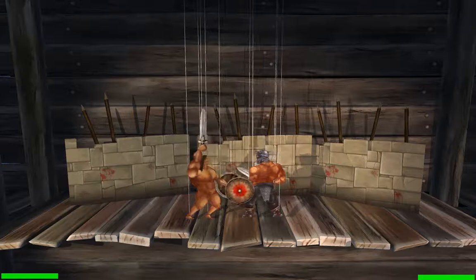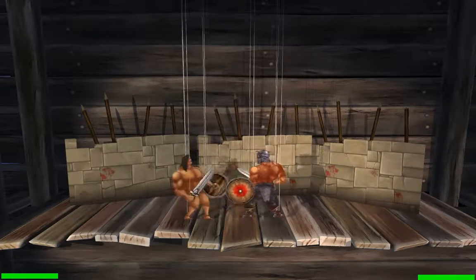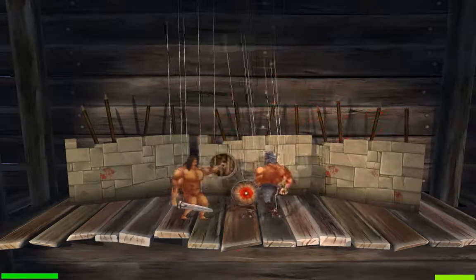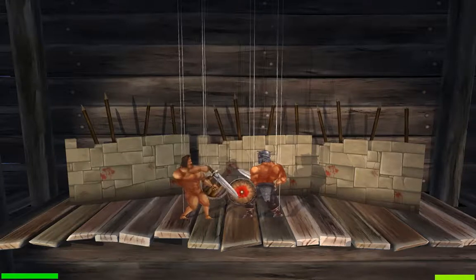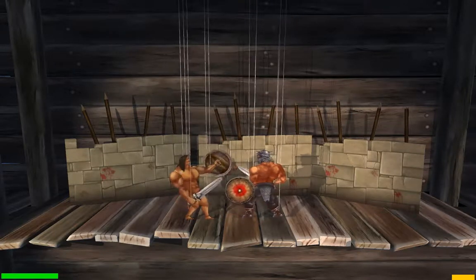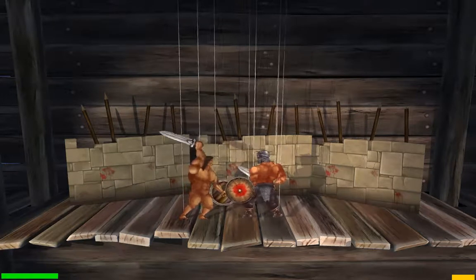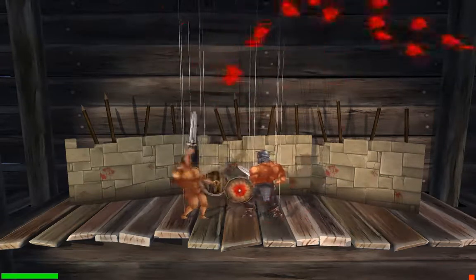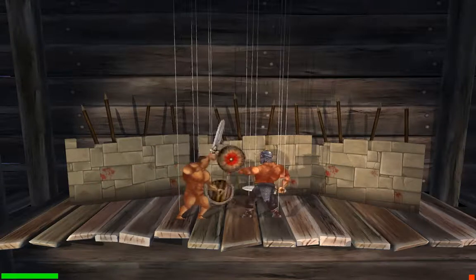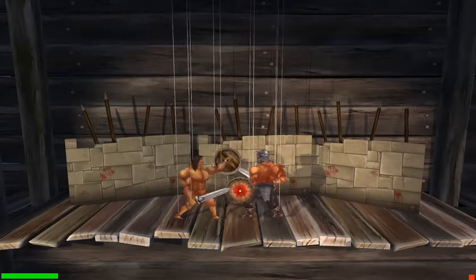What you can do basically is you can just keep hitting his shield until he lowers his shield, and then you can try to hit him. That's basically how you can always win fights — assuming you're able to... well, actually you don't even have to hit his shield. You can just wait. Of course you need to be in striking distance in order for that to work.